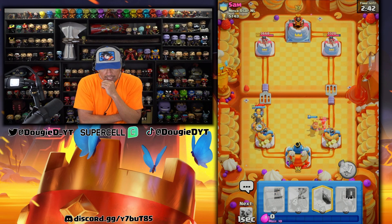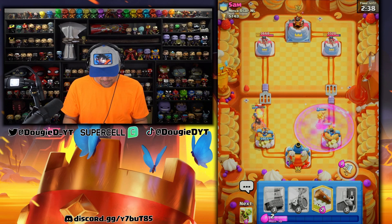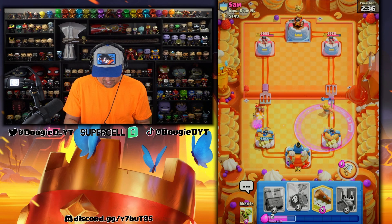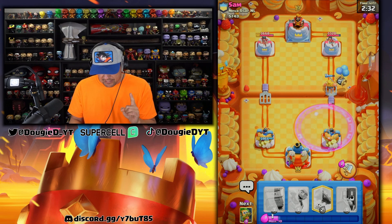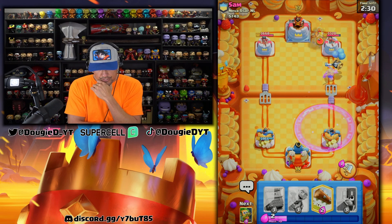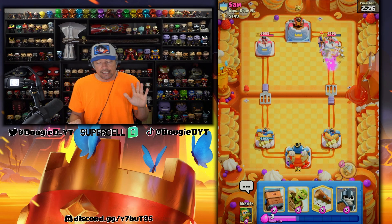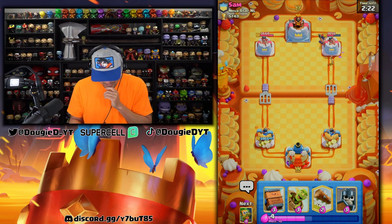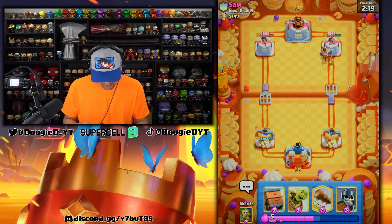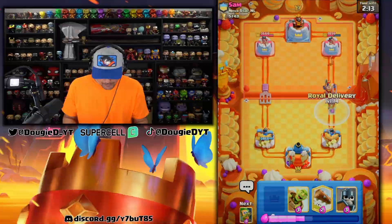Jumping back in — probably facing bow. He went really aggressive with the lumberjack and goes in with the zap too. I'm okay with this because we're going in pretty heavy — he went zap and I think this is the smart play. He goes executioner but it's going to lock on — he didn't quite time that correctly, so that's good for us. Gotta play this one nice and smart, get ready for the royal delivery.